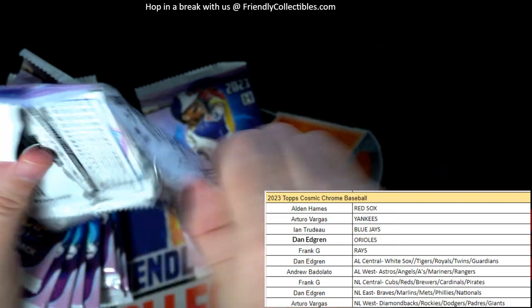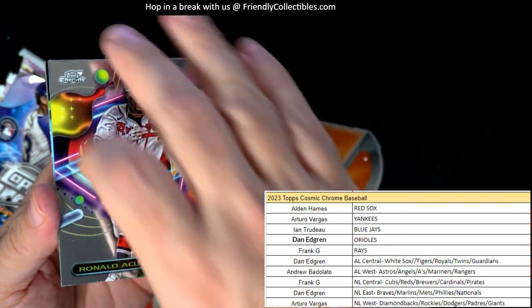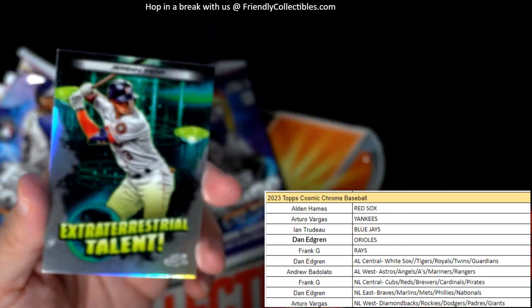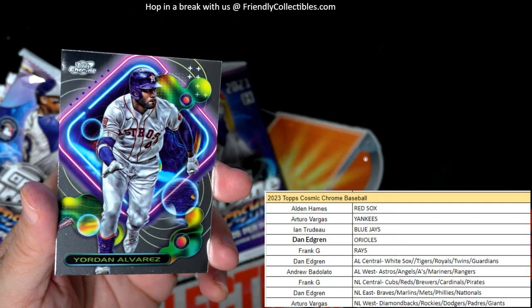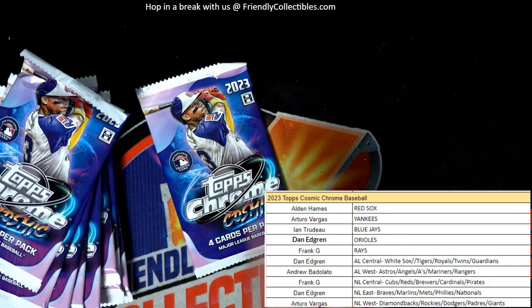All right, let's pull some color out of here. Kuña, Jacob deGrom — okay, Jeremy Peña, Houston Astros, going out to Andrew — another one going out to Andrew!